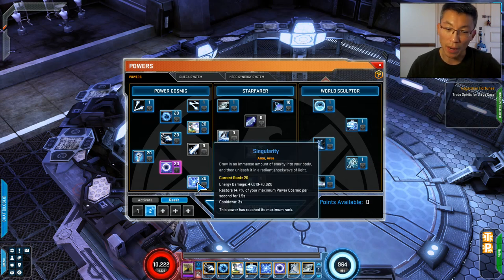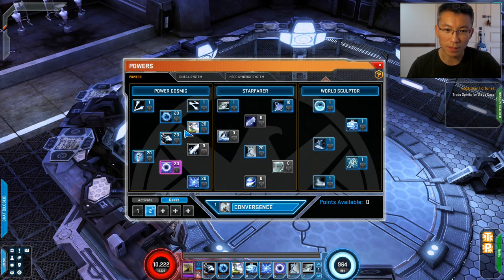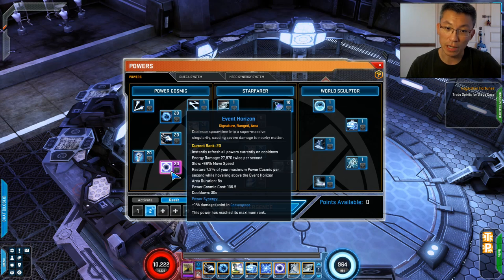Singularity does a moderate amount of energy damage and doesn't eat up too much animation time, which is nice. Subspace Rift I don't really like — you can only have one at a time, it's not particularly powerful, the animation is really slow, and when the boss moves around I have to drop it again. I've seen other heroes where you can drop vulnerability debuff and dot dead zones in various places on the map, but you can't do that with Silver Surfer. You need it to buff EMF though.